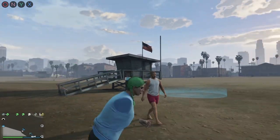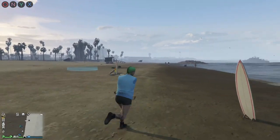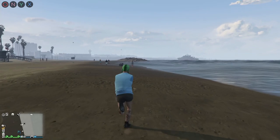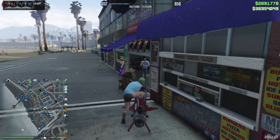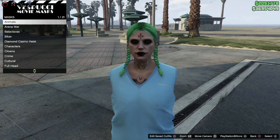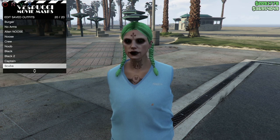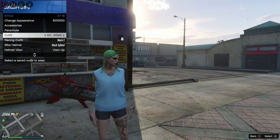After that, you want to save this outfit so that you don't lose the arms. Make your way over to any clothing shop, the mask shop, or you can use your apartment — that will work too. Save this as an outfit; I'm going to save it as 'No Arms.' From here you can change the pants, the hat, anything like that, but unfortunately you will not be able to change the top.